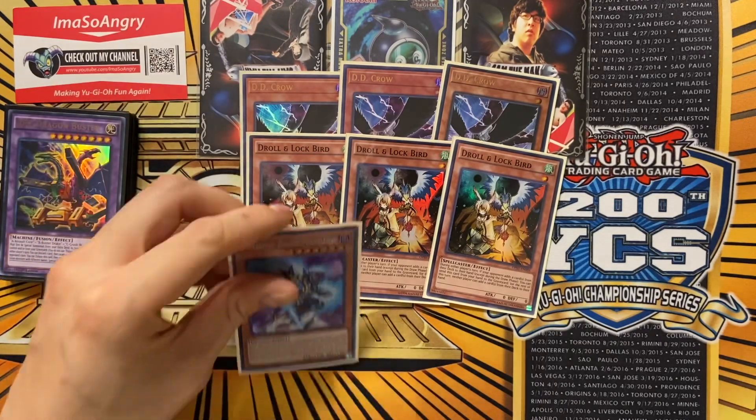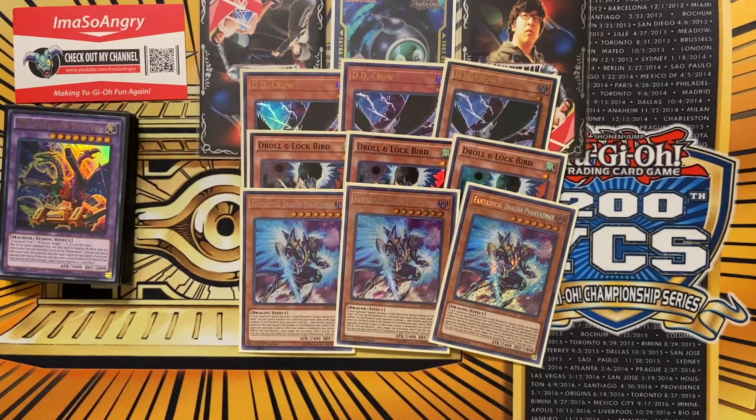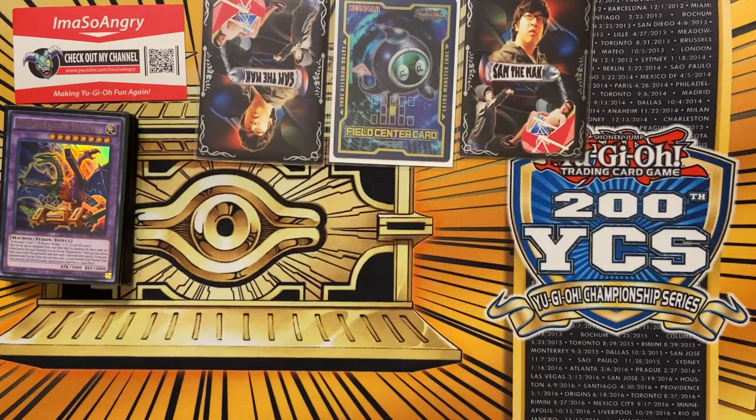If you draw one of these Droll & Lock Bird cards, you're gonna play three Phantasm. It's a pretty big beatstick at 2400, so it's nice to attack over since all your ABC pieces aren't that strong. You've got a little beatstick on the field, and it also protects them from targeting - so if they Evenly Matched you or Impermanence you, having this on the field can stop that, which is really nice.